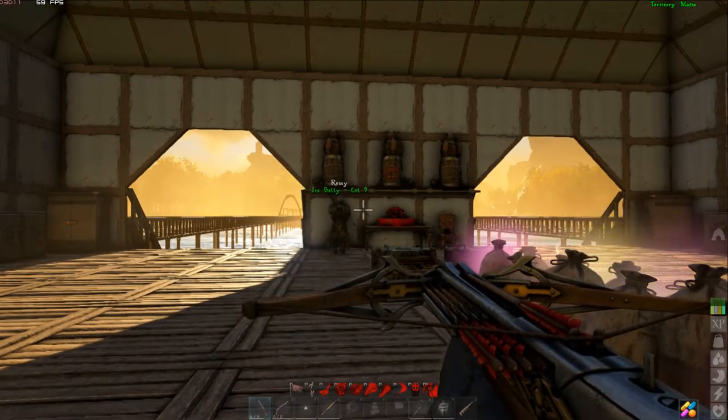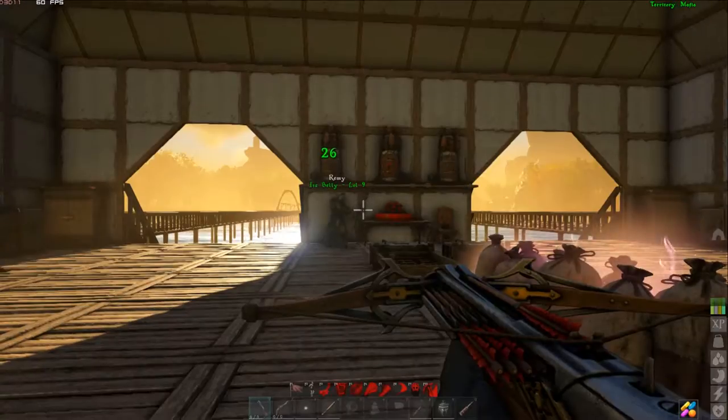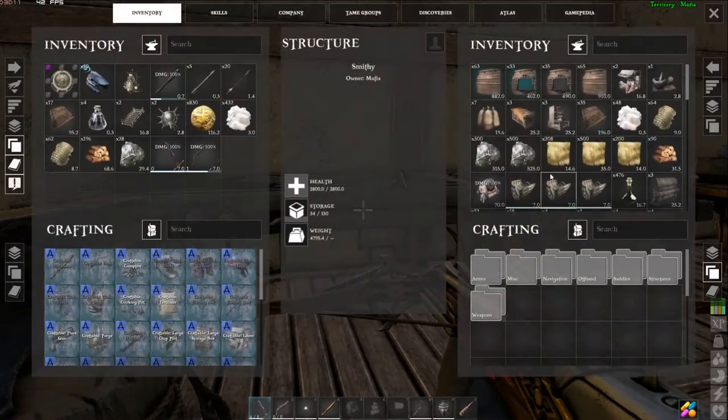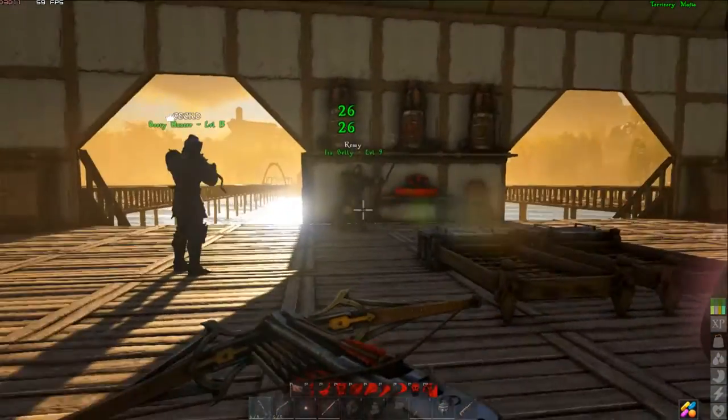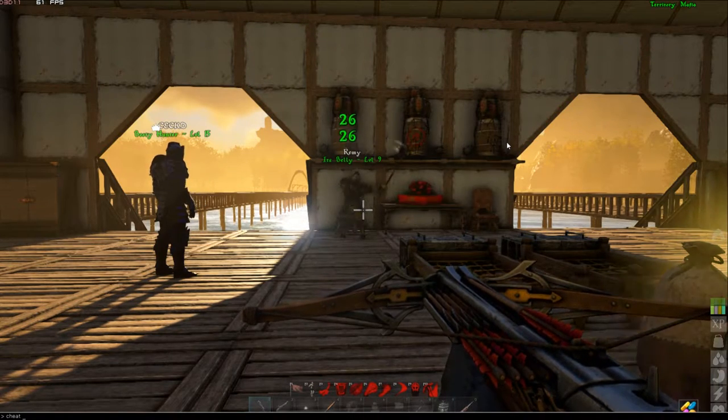Alright, I wanted to show you guys how to spawn in the crossbow with the bolts that you'll need to shoot. Like I said, they're not hard to make at all — you guys saw on the smithy what it takes. So the GFI command — hopefully you guys know how to enable cheats. If you don't, look up that video, that's a separate thing.